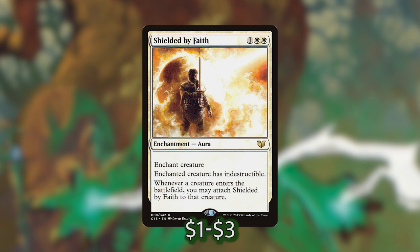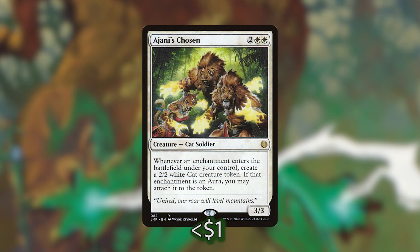Shielded by Faith has a powerful interaction: whenever a creature enters the battlefield under our control, we can move Shielded by Faith to that creature. This is an infinite combo with Siona, Captain of Pyleus. With Siona in play, enchant her with Shielded by Faith. Siona sees an aura attached to a creature and makes a 1/1 soldier token. We move Shielded by Faith to that token, which triggers Siona again — this loops infinitely, generating infinite creatures until we win the game. We're also playing Ajani's Chosen, which makes tokens whenever we cast an enchantment.